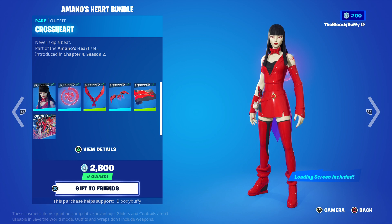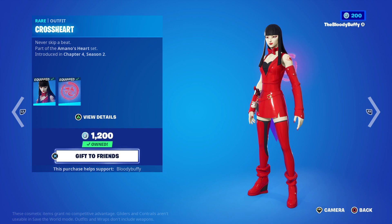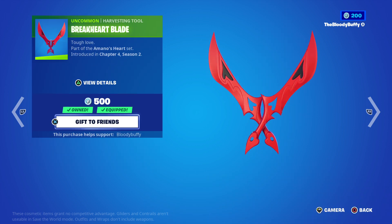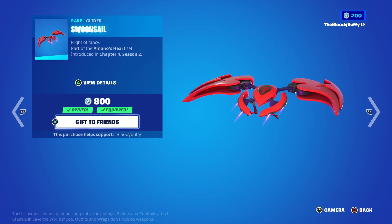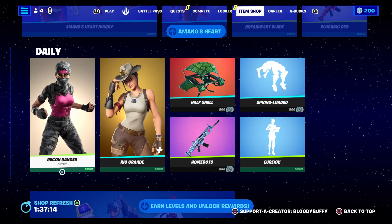The Amano's Heart Bundle is still here — 1800, or you can buy her separately for 1200. Get her pickaxe for 500, her glider for 800, and her wrap which has a little heart on it.